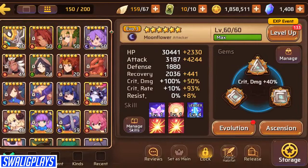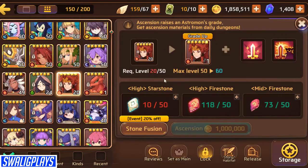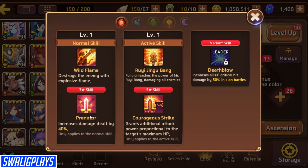I don't know if you guys remember that I have a Sun Wukong, but I'm going to evo 2 him and 6-star him as well. I do have enough stones for him — I just need to farm the high stones when I'm ready to 6-star him. He doesn't have a square slot, so how I'm going to gem him is probably just a valor set, triple attack. You can see he has predator on his first skill and courageous strike on his second.